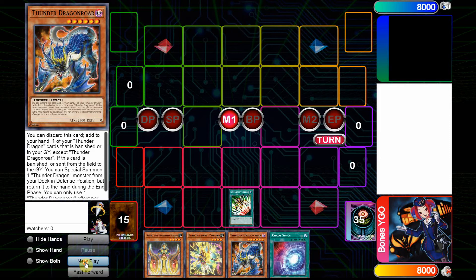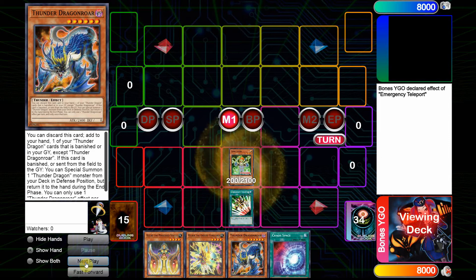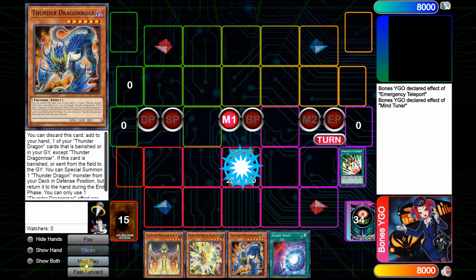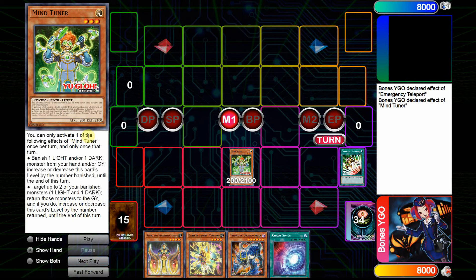To begin, we're going to activate a copy of Emergency Teleport because Mind Tuner is a level 3 Psychic monster. Now we can use its effect, which reads: you can only activate one of the following effects of Mind Tuner once per turn, and only once that turn — banish one Light and/or one Dark monster from your hand and/or Graveyard, increase or decrease this card's level by the number banished until the end of this turn.